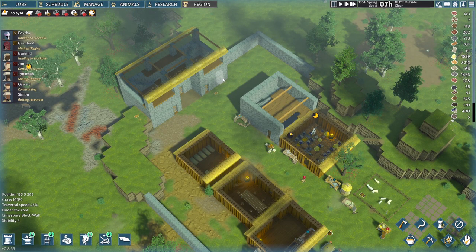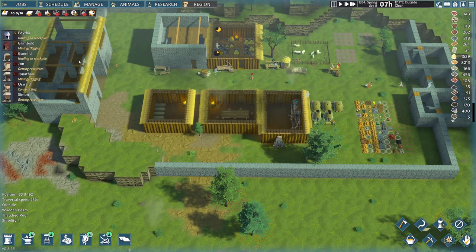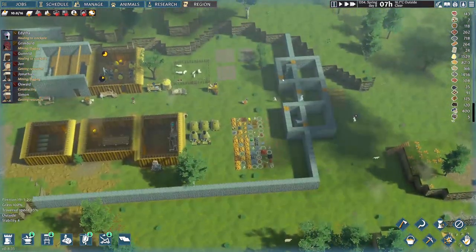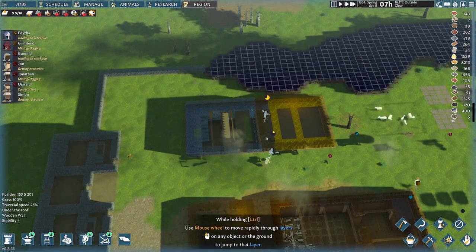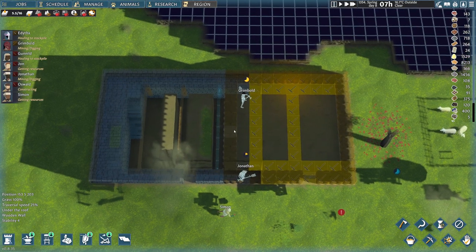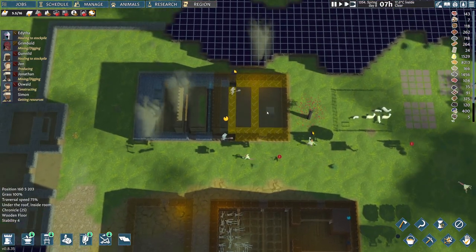In the last episode we managed to finish the west side of the base — that's just the orientation I've been using. We finished the defensive structure over there, built the ground floor of the east side of the defensive structure, and right now the guys are underground mining out the basement for research. Let's call it the study basement. We are going to continue with that right now.